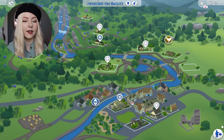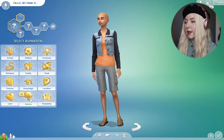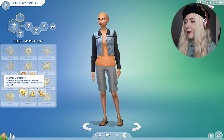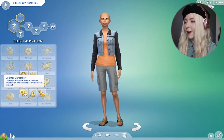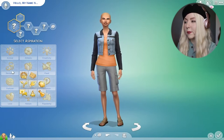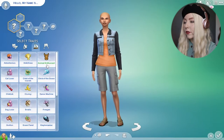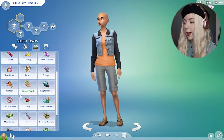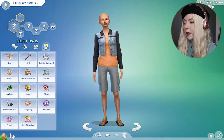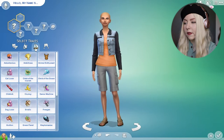First I want to look at CAS stuff, so I'm just going to make a random sim. We have 'country caretaker' — want to tend the countryside and befriend all the animals. So it looks like we only have one new aspiration. And then for traits, we have animal enthusiast and lactose intolerant. I believe that's it.